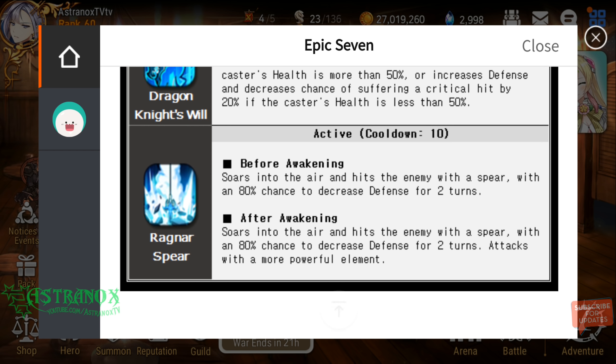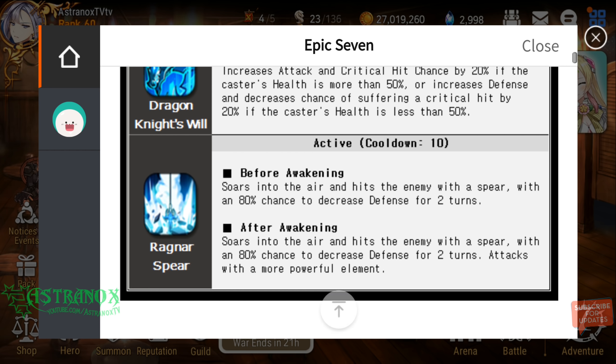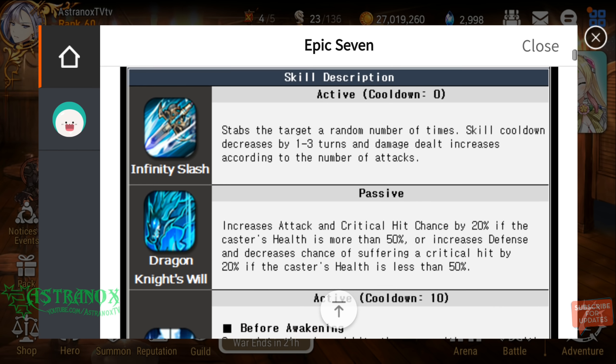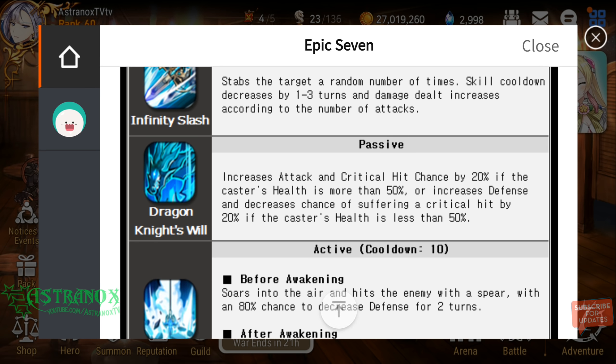Skill 2 has her soar into the air and hit the enemy with a spear, with an 80% chance to decrease defense for 2 turns. It attacks with a more powerful element — similar to Sid's ultimate with speed buff, where he attacks with the advantageous element. So you get a 15% critical hit chance boost and you won't have those misses from elemental disadvantage. In best case scenario, you do 3 attacks and can have the ultimate ready by around the 4th turn.